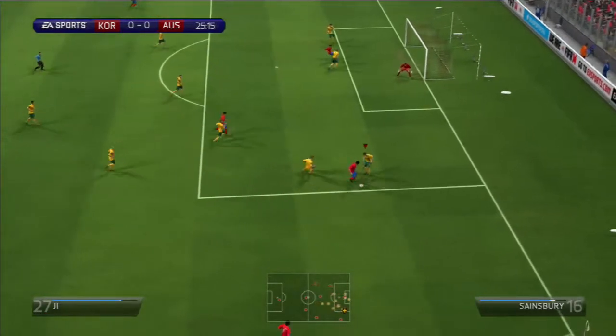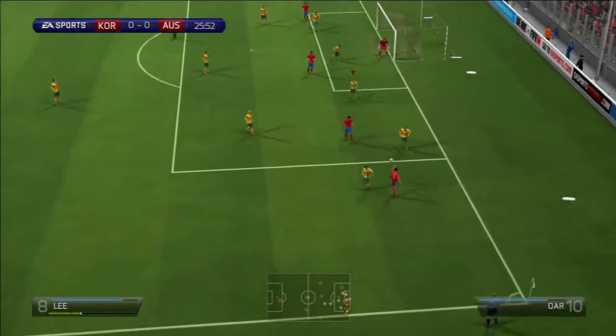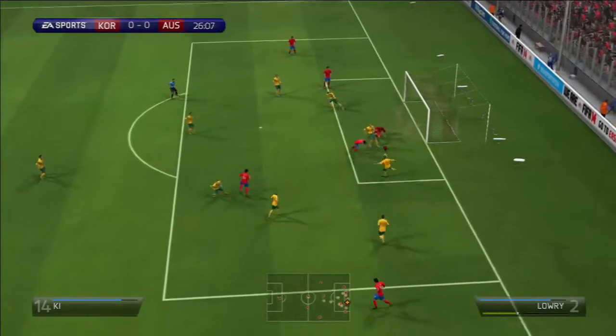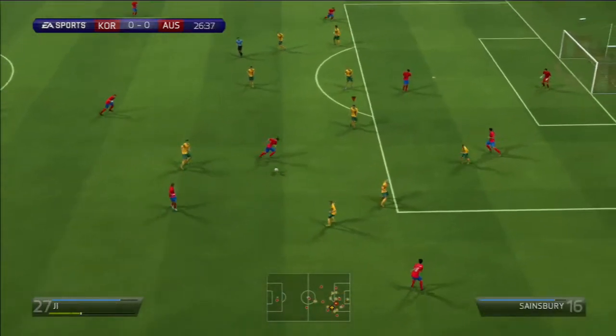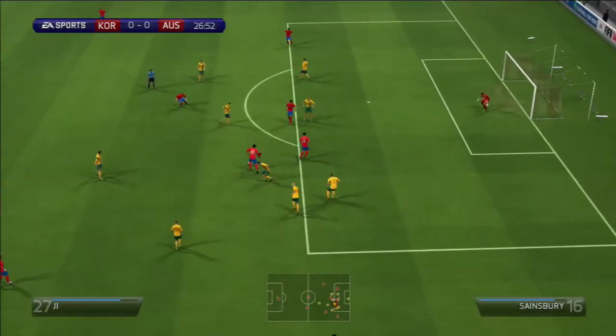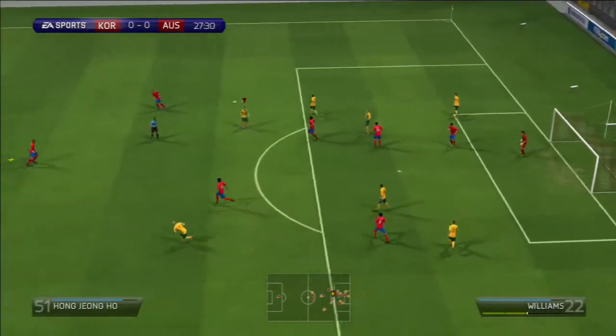Next chance is Korea — nice bit of dribbling inside the box, pushed off it, but then there's the cross, header saved by the Australian keeper. Still going — beautiful hesitation move, dribbles past the defense, and then another shot on goal saved by the keeper again.